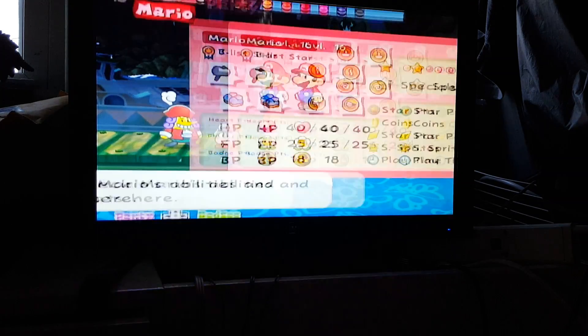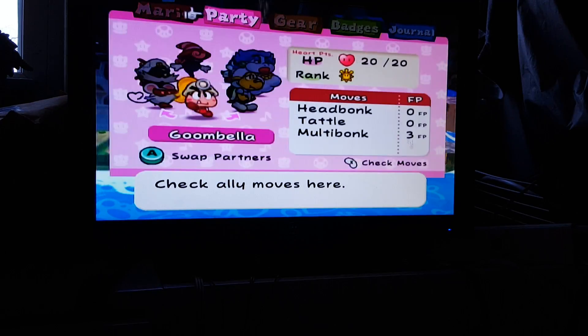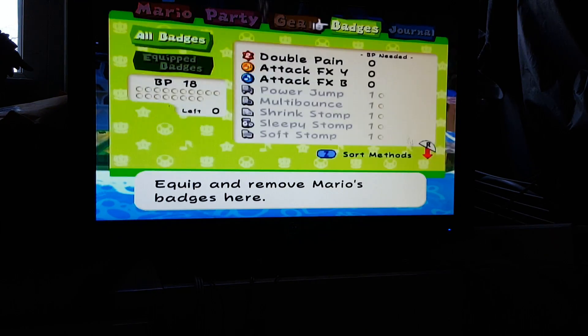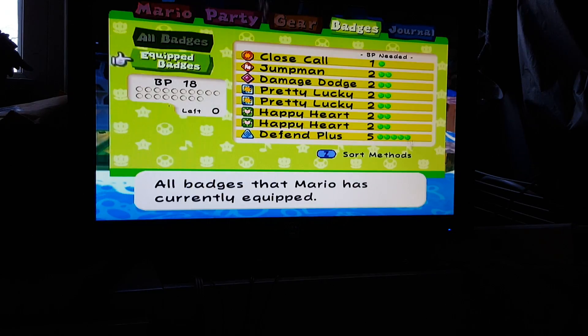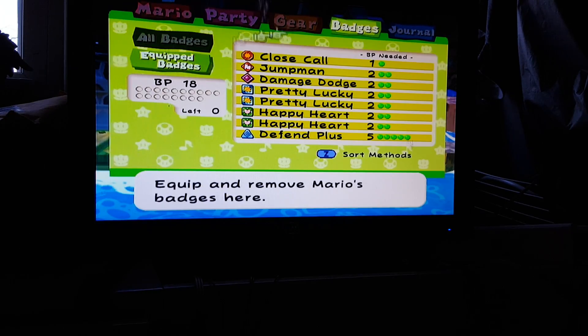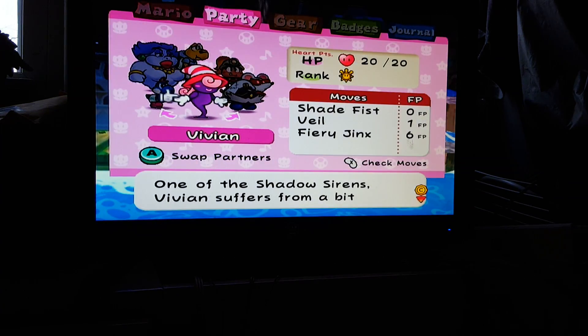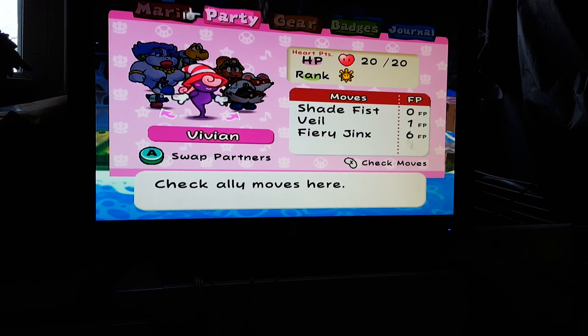Anyway, here's my badge setup. As always, there are no items, with the one exception I made during the Cortez fight. I'm going to have Goombella to start with. Jumpman is going to be boosting my jump attack damage. Jump attacks are my primary method of offense, and I also intend on using Topology and Vivian to get the other numbers out.